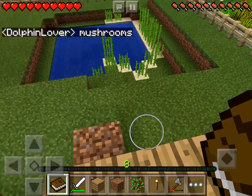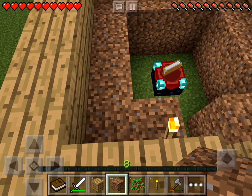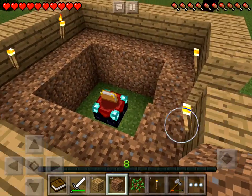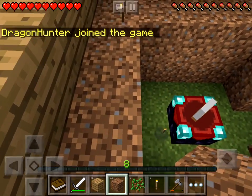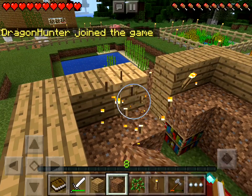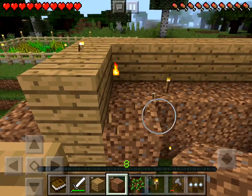We also need books because we want to turn all these pieces of dirt into bookshelves. I want to put a roof on here, but I kind of want to show where to put the roof. Dragon Hunter joined too. I also need to get experience in this game — I'm only at level eight, and if I want to start making my enchanting stuff, I'm going to need to improve that.